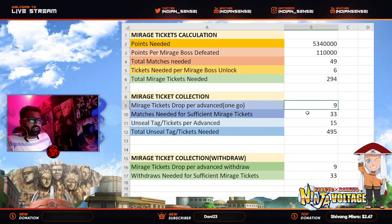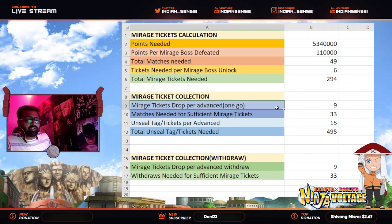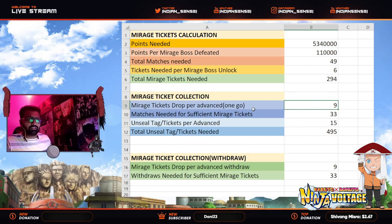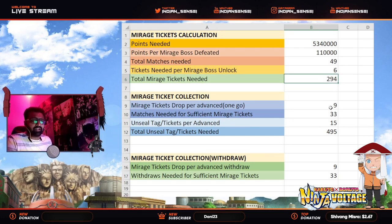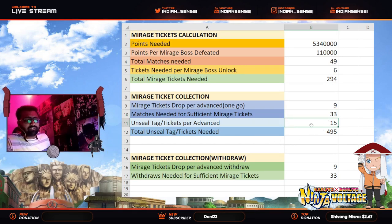I've also made a calculation for how many unsealed tags and unsealed matches you need — the ones that take 15 normal tickets, not the red ones. Mirage drop per advanced match: if you kill the boss in one round, you get 9–10 mirage tickets most of the time. I'm considering nine. So matches needed for sufficient mirage tickets: 294 divided by 9 equals 33 advanced matches to get 294 tickets.